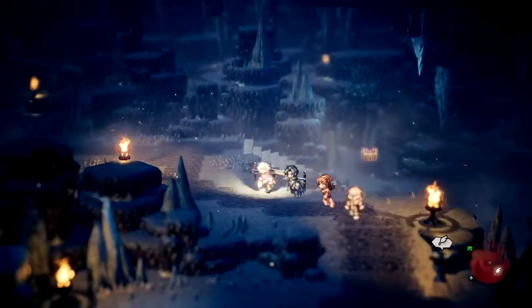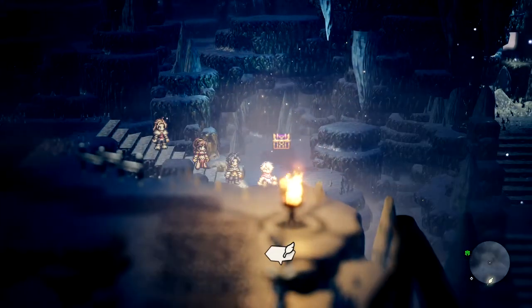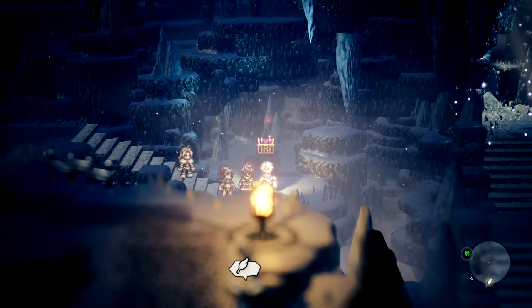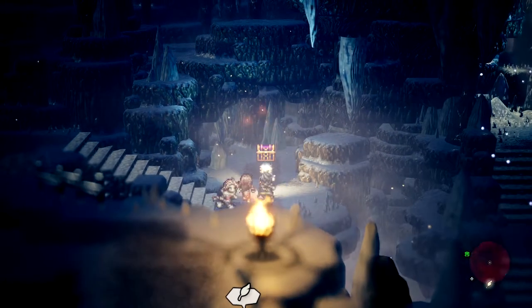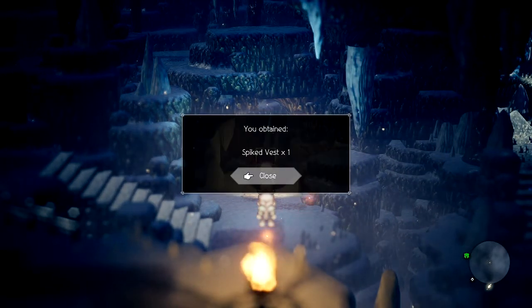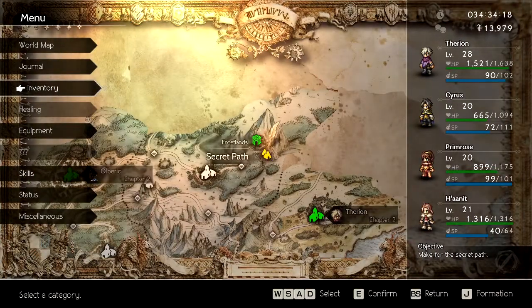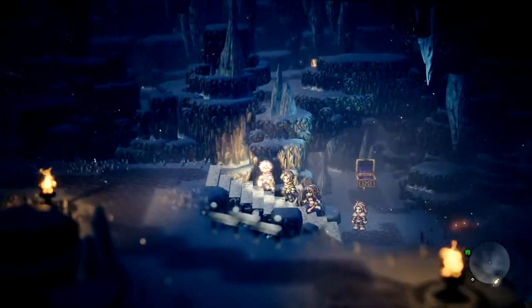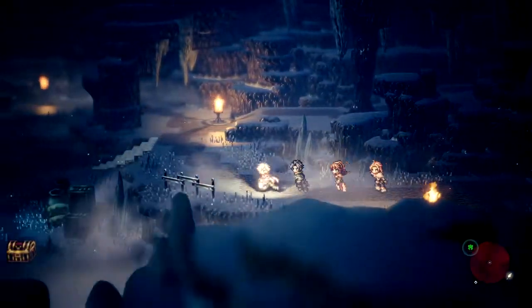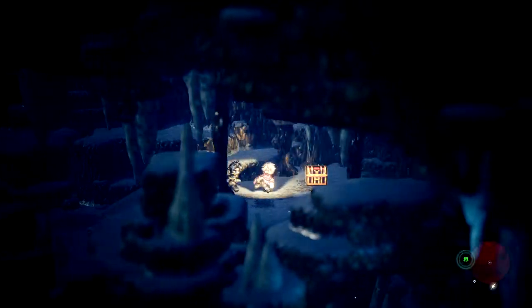Hello everyone, welcome back! Last time we entered into a secret cave to get to the secret entrance to fight the not-so-secret boss. We're going to open this chest right away — spiked vest. Yeah, last time we did some stuff. This is again Key Quest in Octopath Traveler, and I wanted to make sure you can get the chests.